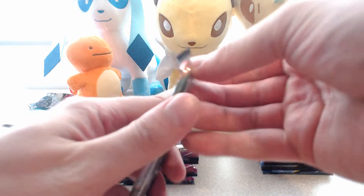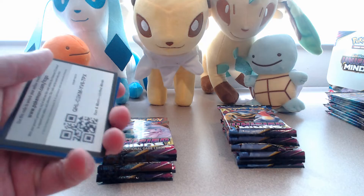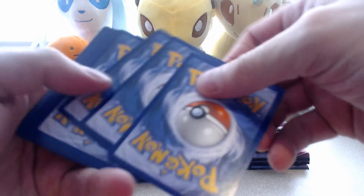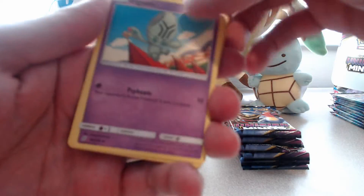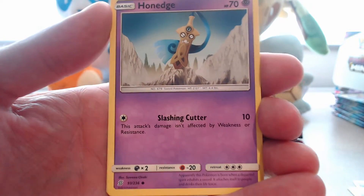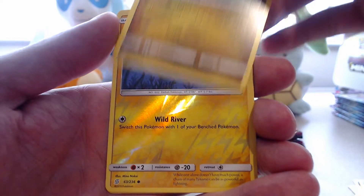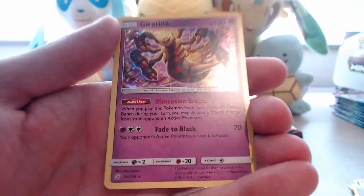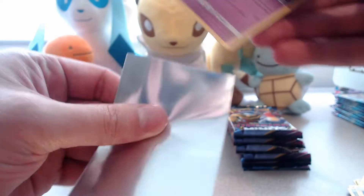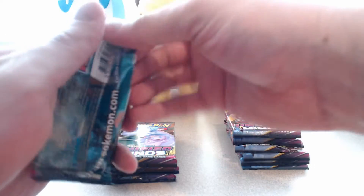Let's do all the Mewtwo ones first and see how this goes. I think that's the second Unfezant that we've opened, so that's all the Unfezants I need. The code card is already there for us. One, two, three. Energy. We have Elgyem, Pyukumuku, Vigoroth, Ponyta, Sneasel, Magnemite, Slakoth, Axew. A reverse is a Tynamo. And our rare is Giratina Holographic! Today I came prepared - I've got all my sleeves here. We've got one pull for two packs, so 50% so far.